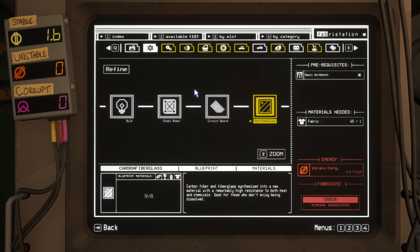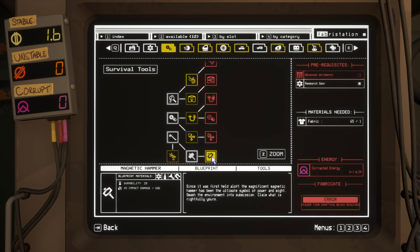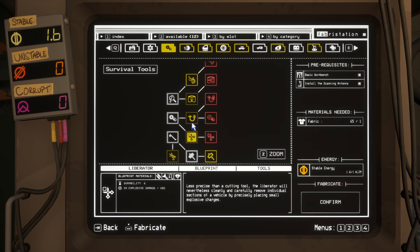And for this, you'll need unstable energy. Over here, you can even upgrade your tools. The one thing that I think you should get is the magnetic hammer. That will be super useful along the way.